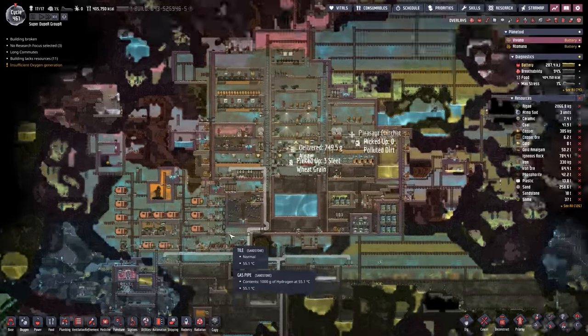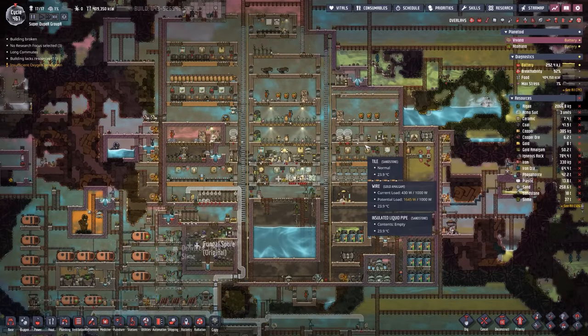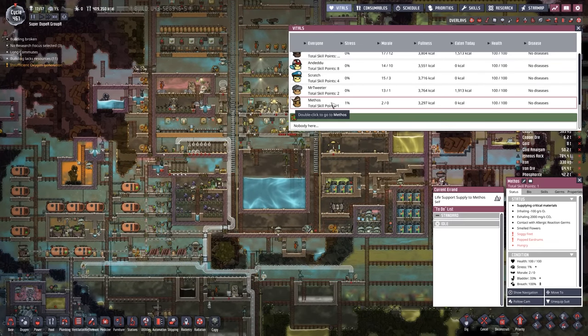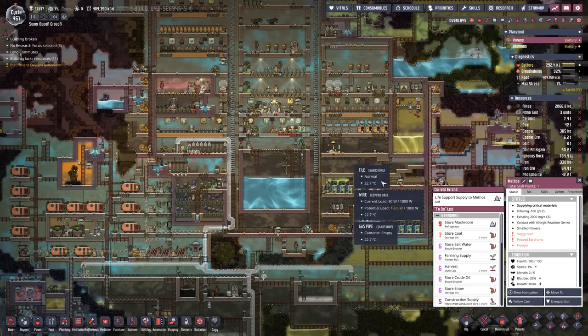Hey there, my name is Pravis and welcome to more Oxygen Not Included in the super duper grouper base. In between videos, I picked up another dupe — we've got Methos. Why? Because Methos started off with that exosuit wearing skill, which means 8 extra athletics. So Methos is going to make for a very good logistics person, delivering resources back and forth, maybe doing a bit of tidying along the way. So once again, a Discord admin ends up becoming one of my janitors.